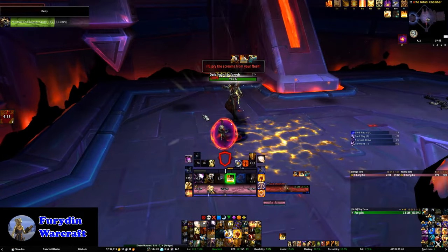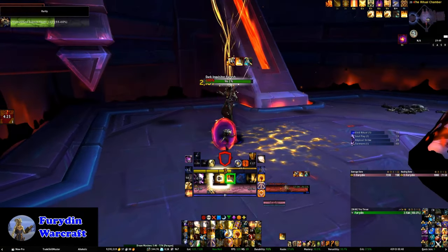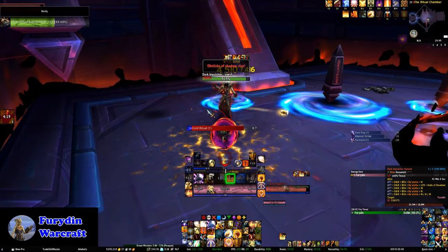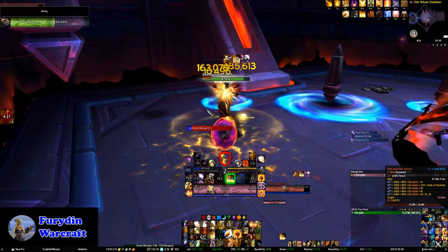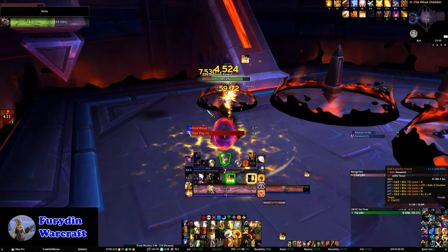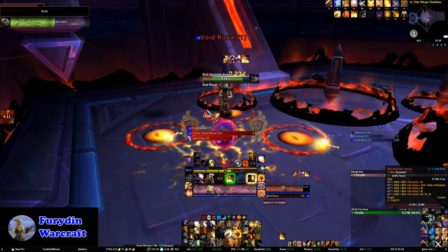Into the next wing along, and it's off to Dark Inquisitor Xanesh. Now in this fight, you're going to leave Azshara completely alone — she's not part of the fight at all. The boss is actually much smaller, and it's also super simple. You just stand there and defeat them, and job done.